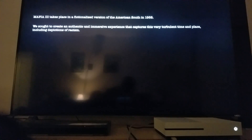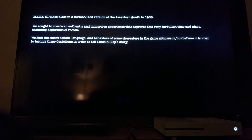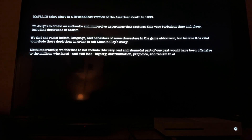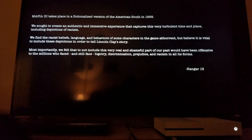Mafia takes place in a fictional version of the American South in 1968. We saw it create an authentic and immersive experience that captures this very troubled time and place. We find the racist beliefs, language and behavior of some of the characters in the game apparent, but believe it's vital we include these depictions in order to tell Lincoln Clay's story. Most importantly, we felt that...